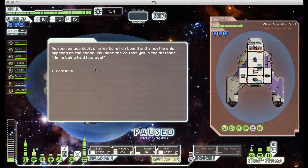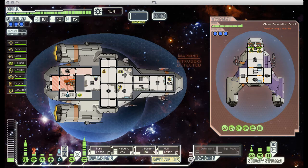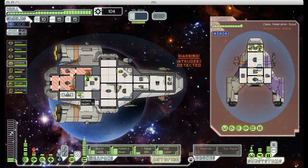This was that Zoltan Research Station event again, and this time it turns out that they're actually being held hostage by these pirates. But it's just two Engi, so they shouldn't be hard to deal with. They did send four people in as a boarding party, which is a little bit more of a problem. But here I think I'll be able to show off how good having fully upgraded doors are. What I can do is open all of these rooms to the vacuum, get my Zoltan out of the engine room so he won't take damage from losing air, and I can pretty much just let these guys suffocate.